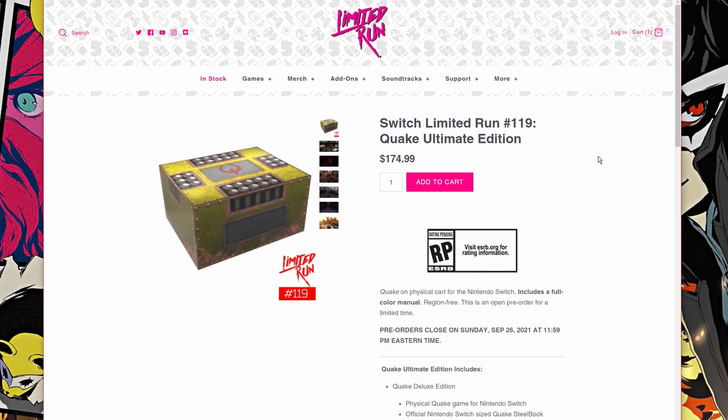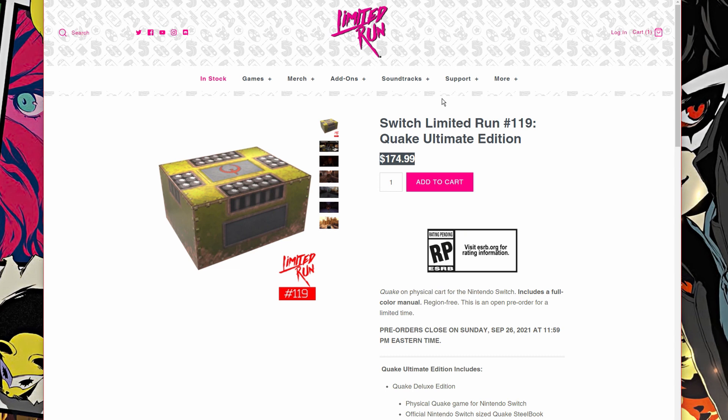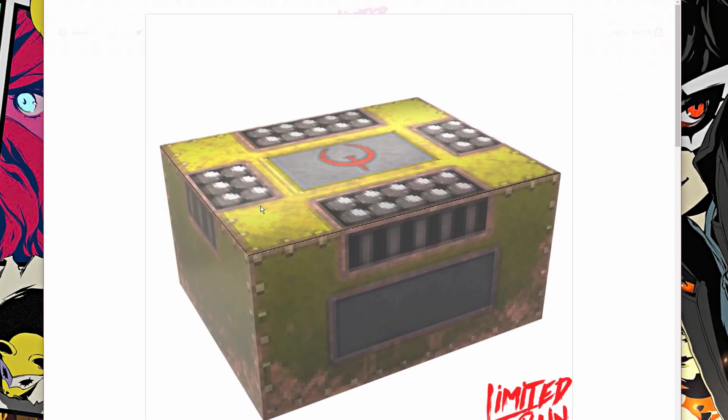Here we go again — a collector edition! Today we grabbed a saucy Switch Limited Run Quake Ultimate Edition for $174.99 US dollars. In Australia we pay over 200 bucks for this collector edition, which honestly I think is a bit ludicrous. Let's have a look at this box, because this is basically what we'll see when we first grab it.